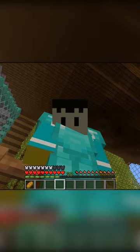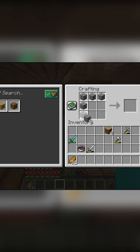You can mine it with a pickaxe, but if you don't, it drops nothing. To make one, you just grab a regular furnace and add four logs.